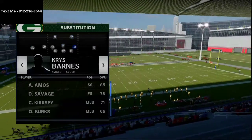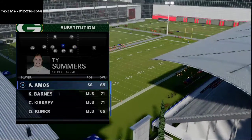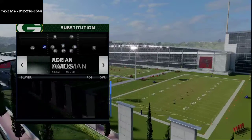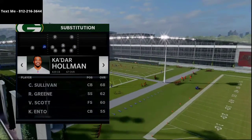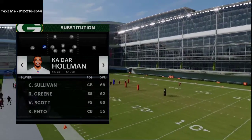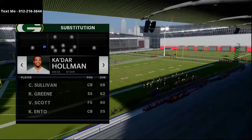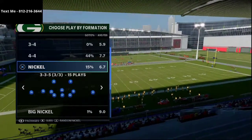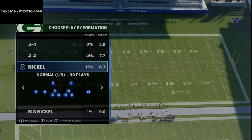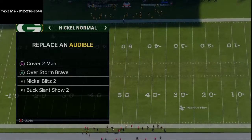The main reason I like this formation — setting aside that Nickel 3-3-5 has really good coverage and you can run cross mans — is because of the animations that safeties get compared to linebackers. You can put safeties at every major position. I've got three safeties, five corners, one lineman, and two linebackers — almost like a quarter defense. But I can still audible down to Nickel 3-3-5 Wide, which is a decent run defense, or Nickel Normal for pressure.